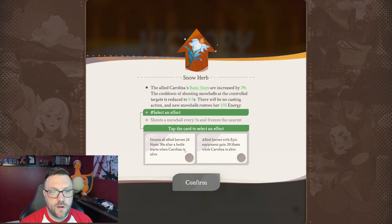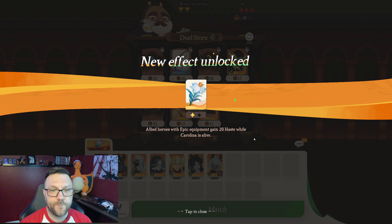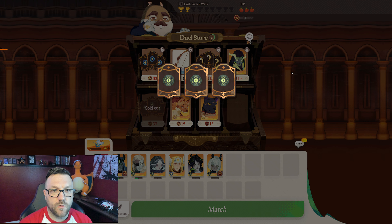We get a bonus right here. We can either grant all ally heroes 24 haste 30 seconds after battle starts when Carolina is alive, or allied heroes with epic equipment gain 20 haste while Carolina is alive. The second one is better for late game, especially if you have very even teams. But because we want to win early and get as many wins as possible, I'm going to go with the first — it's the safer route. We only have one character at legendary so it's not truly the safe play to go with the epic equipment one.